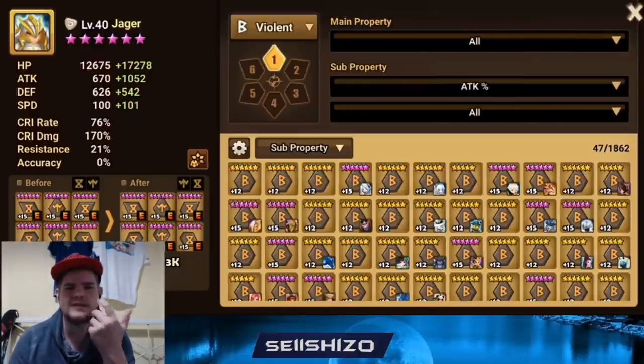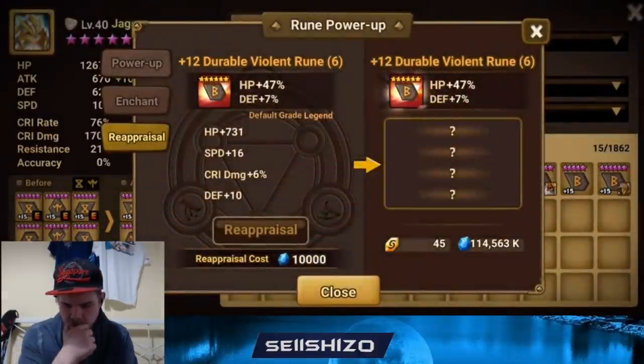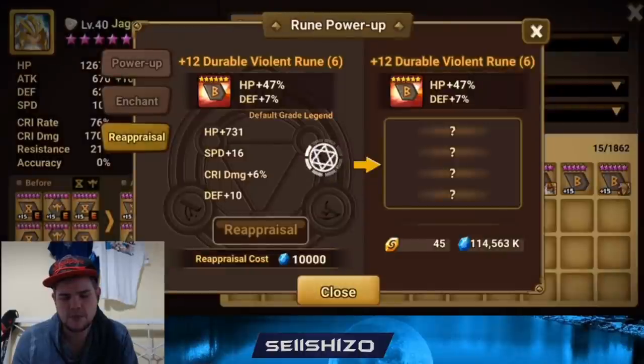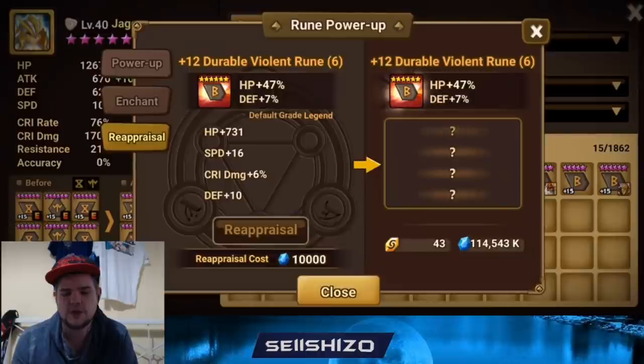Most slot 6 HP legendary runes are already in use and they're actually not too bad, so it's difficult to say 'I can just re-up this or that.' This one has terrible rolls but it's still 16 speed — yeah, you can use it, but you can also throw some re-ups into it. Let's see if we can get this any better. Technically if we went all in on crit rate and crit damage I would have kept that one over the 16 speed — then it's like a really good Diana rune.